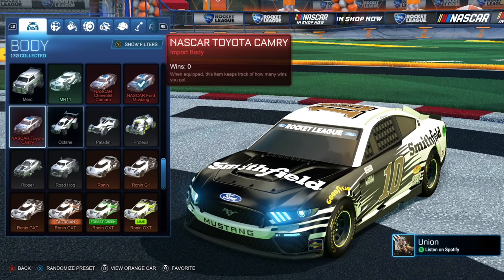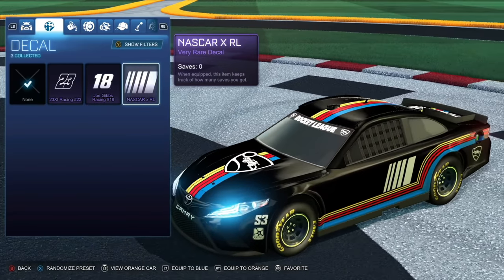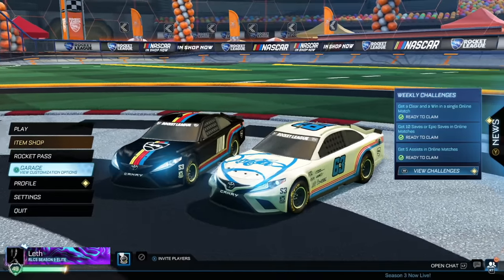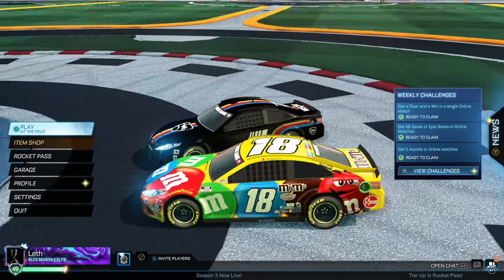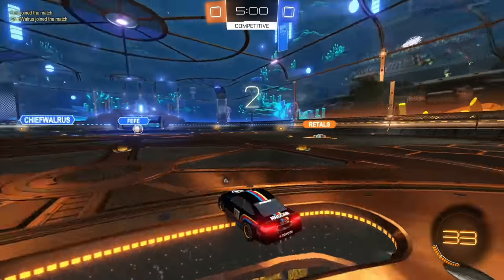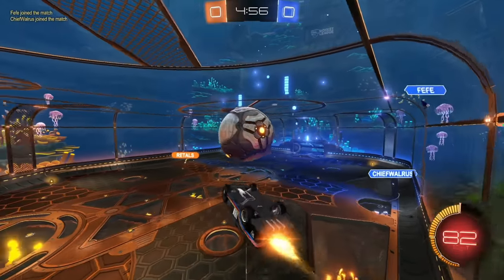That one wasn't great — let's do the Camry now. You're doing the McDonald's M&M one? I'm thinking NASCAR slash RL, the black one — looking pretty solid. Okay. So this is the Camry — minus 16 on that last game, a little rough. All right, the M&M Camry. We've got Chief Walrus and Fifi as opponents — some rank-A players, some competition here.